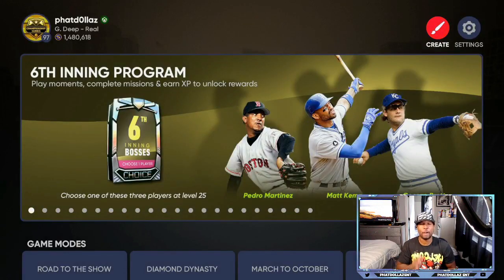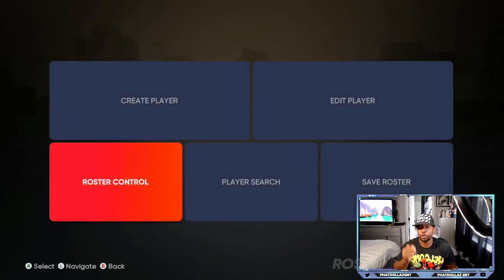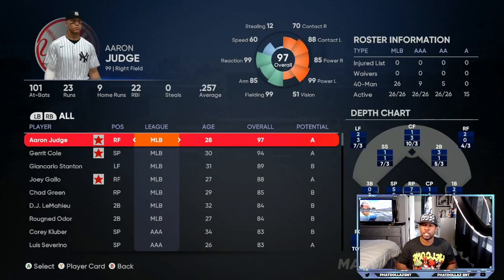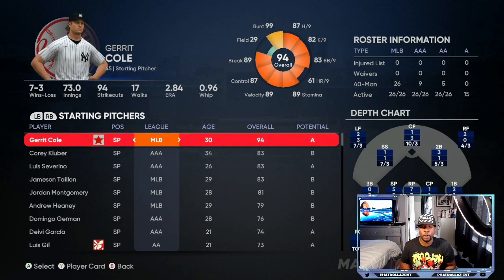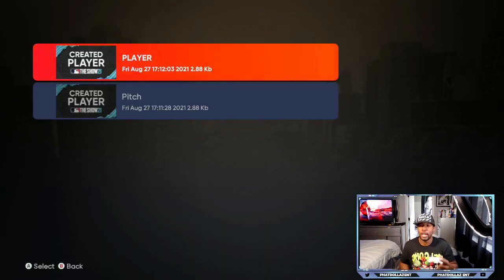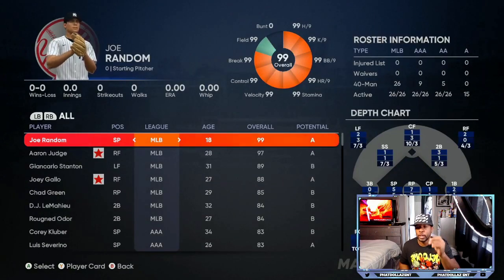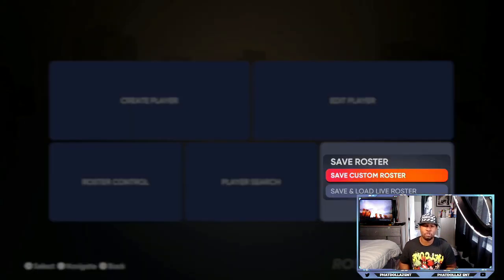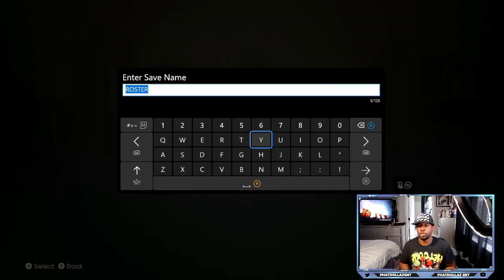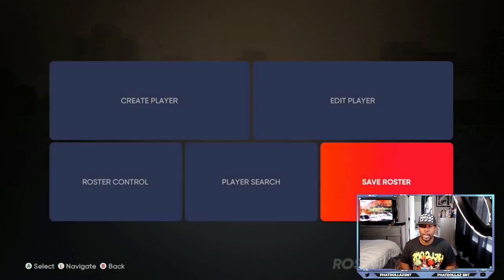Once you've saved that roster, go back to Create, then Roster Control, and come down to the New York Yankees. Push R1 or RB to click over to Starting Pitchers, then import your created pitcher using Import Pitcher. Select the player you just created — he'll go straight to the MLB at 99 overall with all stats boosted and the Darren O'Day sidearm. Back out, go to Save Custom Roster, and save it with whatever name you want.